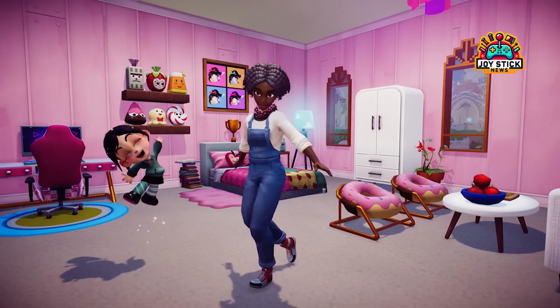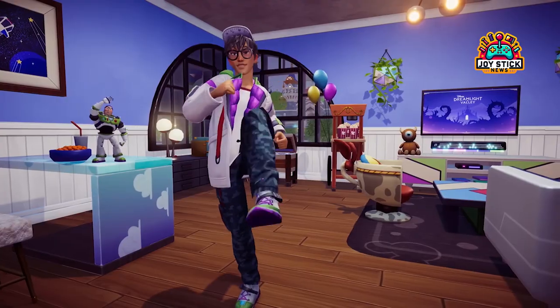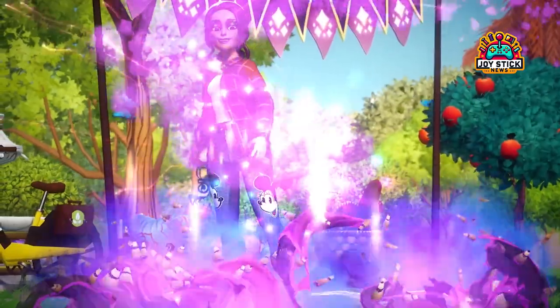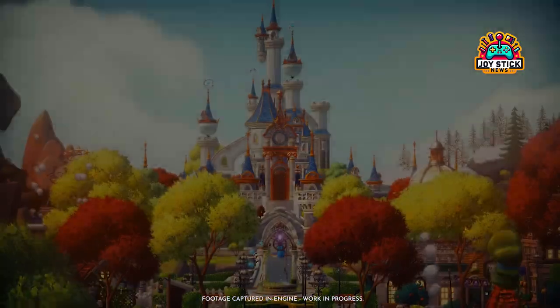Energy and stamina: the essence of adventure. Energy management is crucial in Disney Dreamlight Valley. It's the difference between a day full of adventure and calling it quits early. My tip? Keep an eye on those energy levels and use them wisely. And don't forget, hovering around the valley isn't just fun — it's efficient.